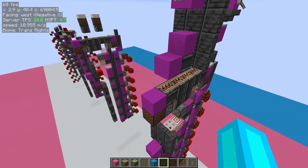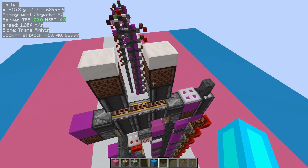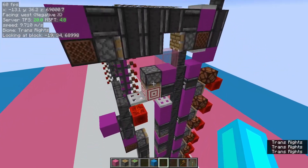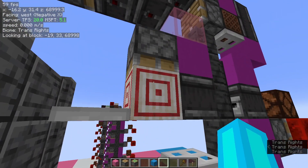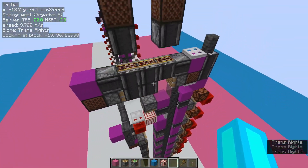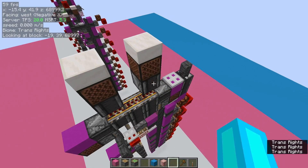For both of these, you can toggle which input is which pretty easily. Right now this one is up and this one is down. All you have to do is take this part right here and manually toggle it, and now this side counts up and this side counts down.